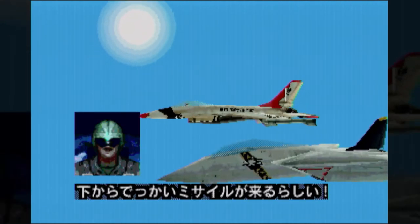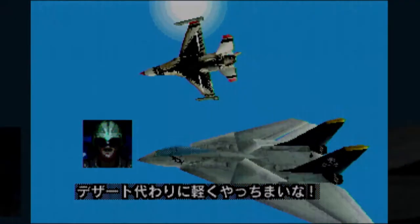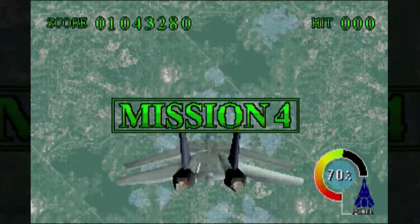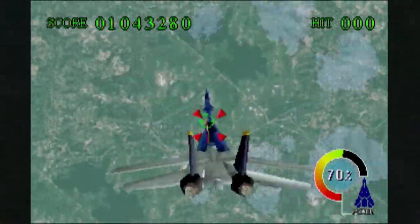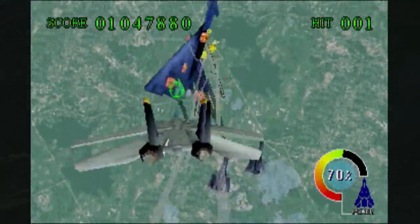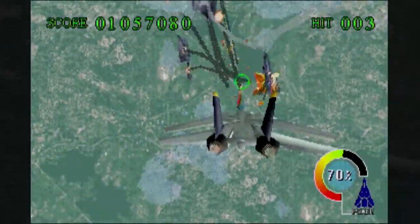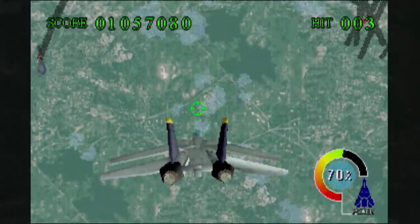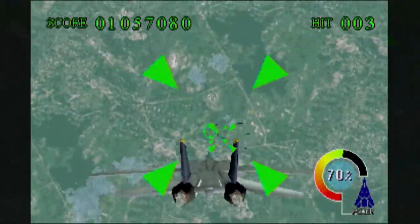Let me see what level this is — this is actually quite an interesting level. It is the one I thought. You're actually flying straight down. There's a big missile heading up from below. Is he a lizard? Look, we're flying straight down — I thought this was very interesting actually. There's something different about it, isn't there? Nice.